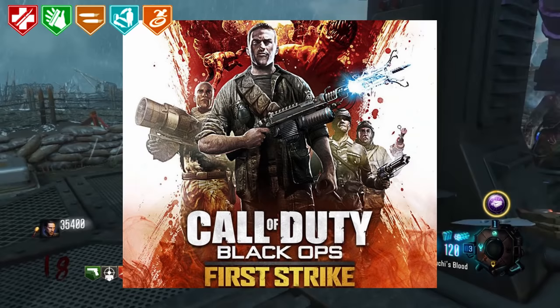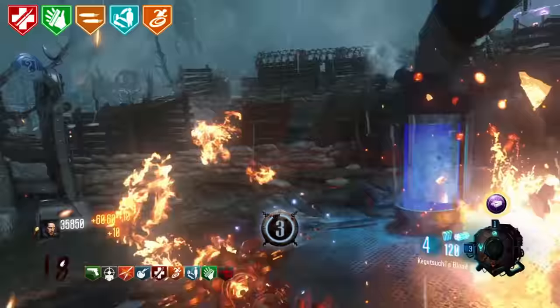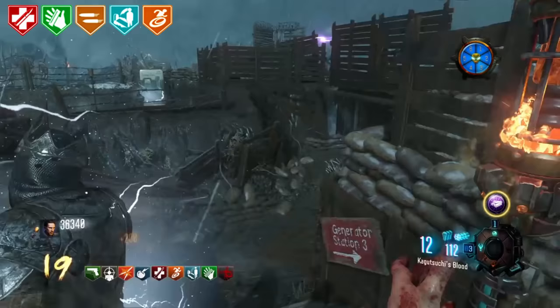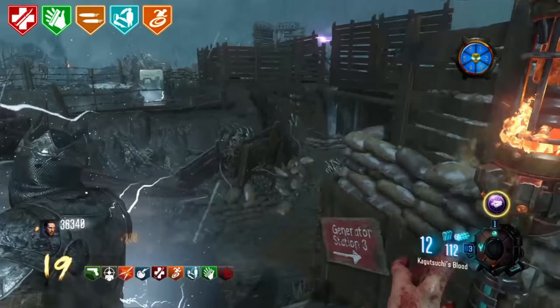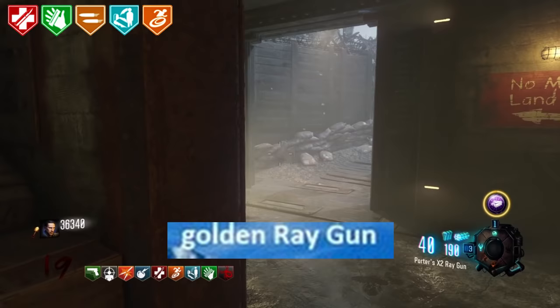The Man on the Poster. In the Ascension poster there is a mysterious man stood with Dempsey, Nikolai and Takeo. There has been a huge debate about this for years, but our questions were finally answered in a Zombies Chronicles radio. The man on the poster is Dr. Gersh.